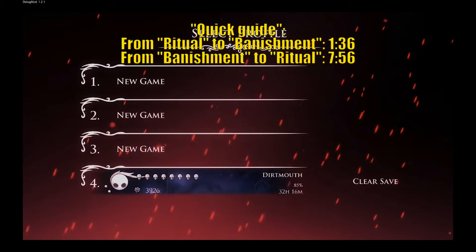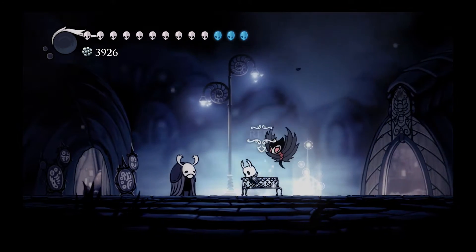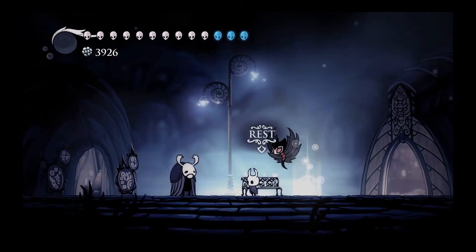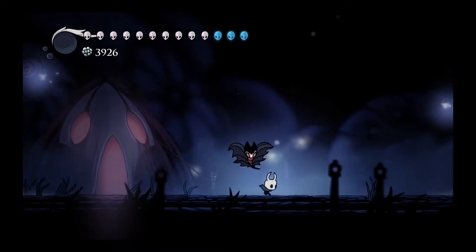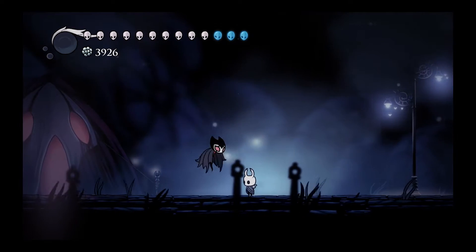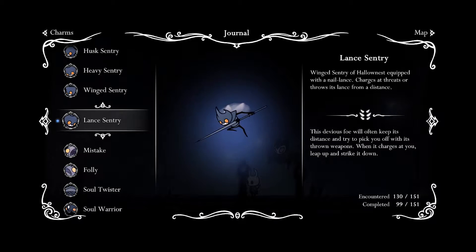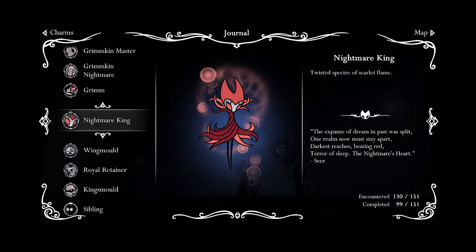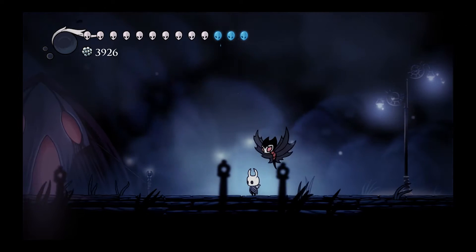So let's get started. I am using a slightly modified version of the game with a debug mod installed, so don't mind the slides here. The process for a normal vanilla game is exactly the same and it works in both versions. As you can see, the Grim Troop has disappeared for me. I have the fully grown Grim Child, and that's because I have already defeated the Nightmare King Grimm. So let's see how I can get the Vanishment ending from here.